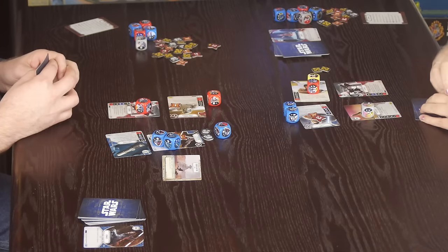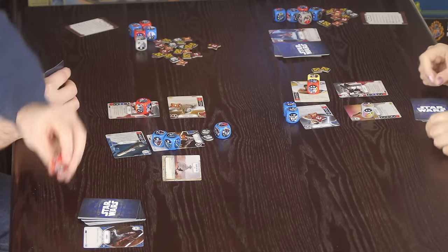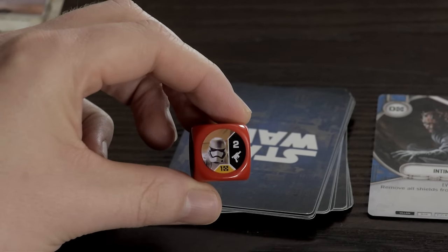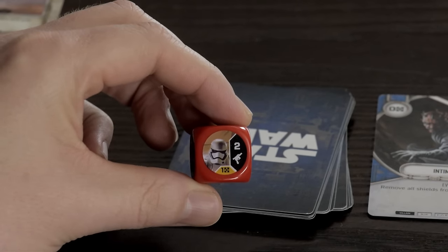Some dice have a little resource symbol at the bottom, meaning you must pay to use that die's ability. That particular die costs John a resource to get two damage through to Ray. Some dice have a resource cost built in — an important mechanic to remember when planning your actions.